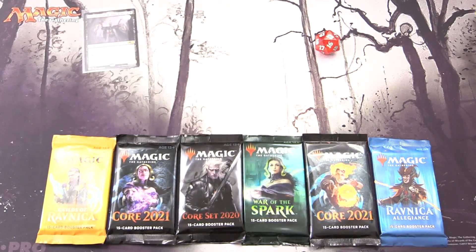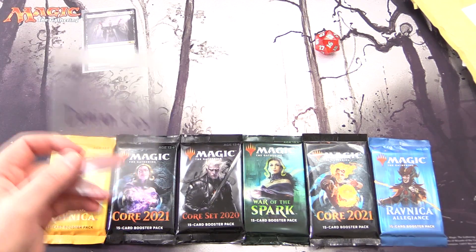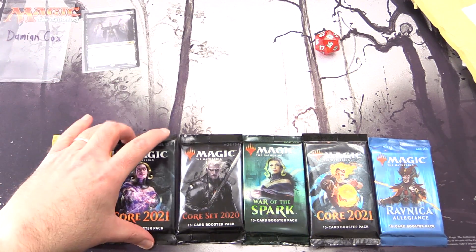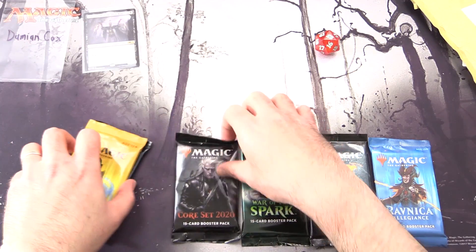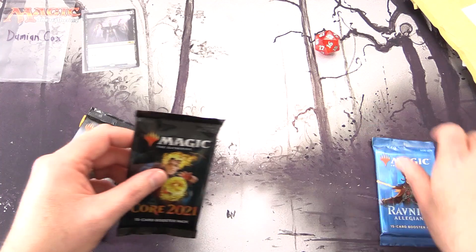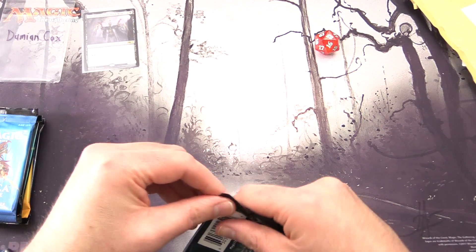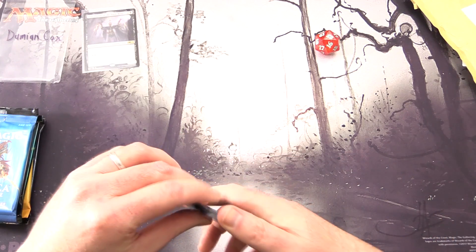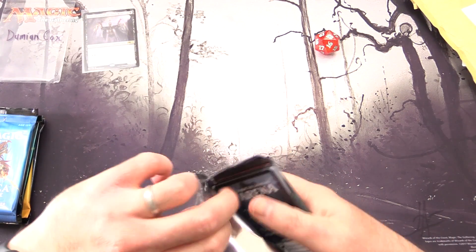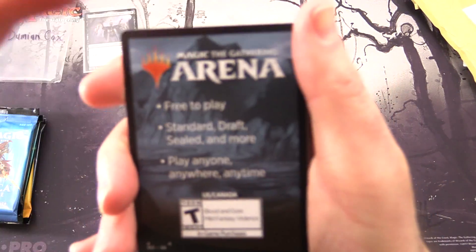Later in the video, we'll be taking a look at some mail from one of the Patrons of the channel — Damien Cox. Thank you for being a Patron. We'll bookend things with Core 2020 in the middle. The Patrons get the Rares, Mythics, Foils, and anything over a buck. And of course, vampires and clerics today, so we'll keep our eyes peeled.